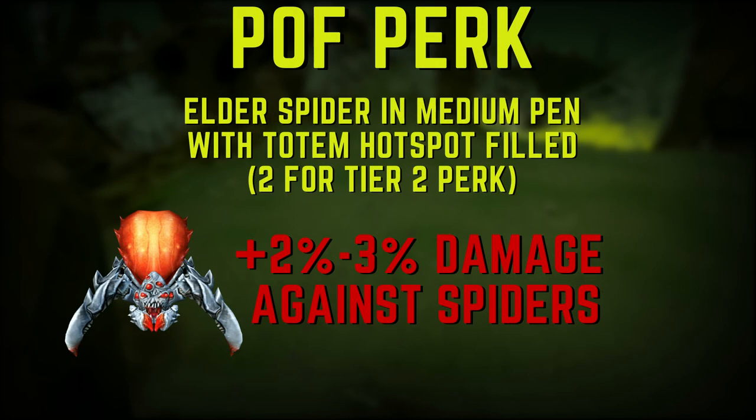Another notable boost is from Player-Owned Farm perks. There is a perk for having an elder spider in a medium pen with a totem placed on that pen's hotspot. This perk is called the Nope Nope Nope perk, and it gives a 2–3% damage boost against all spiders, including Araxor. 2% is for the tier 1 perk and 3% for the tier 2 perk. I'll leave a link in the description to the wiki page if you want to look more into getting this perk.